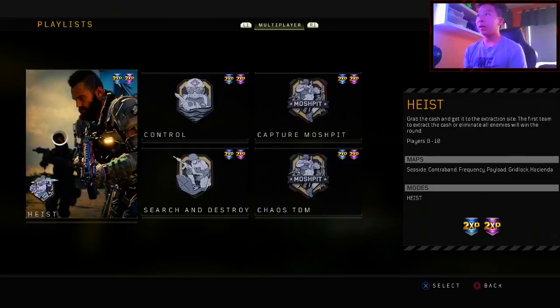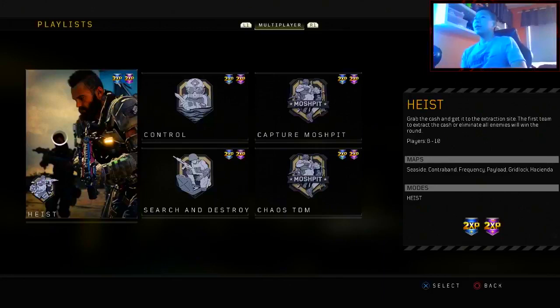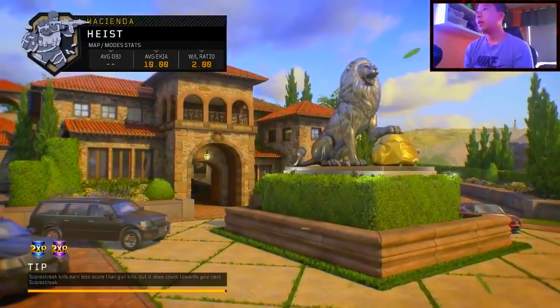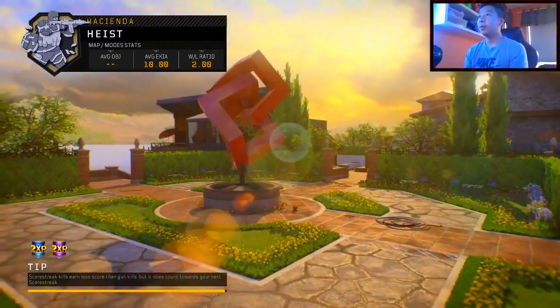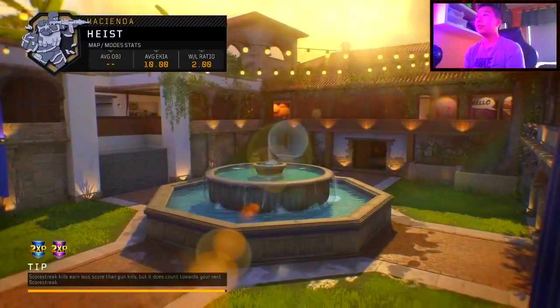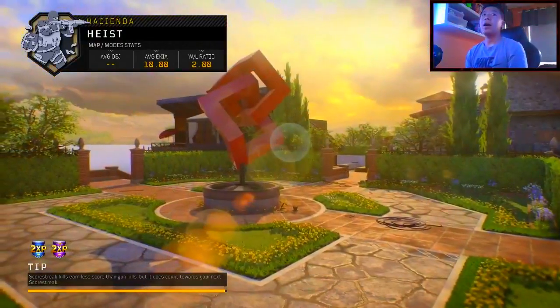If you don't know what it is, you can read that right there. Basically, yeah, that's about it — let's just hop into a game and have some fun. We got a new game in Hacienda, which is a beautiful map that just came out two days ago in weekend two. It's so sick looking.